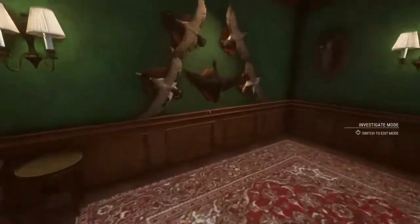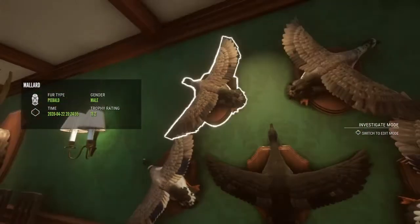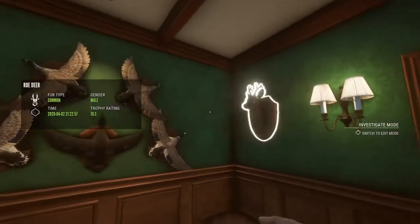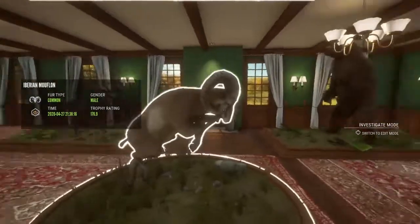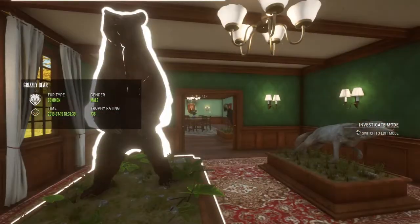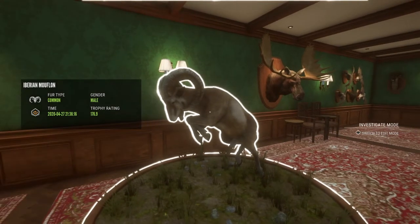Another thing we changed — look at that, a melanistic mallard duck. Common, common, melanistic, and two piebalds. Looks cool to me. And these guys right here just for room filler. But that's pretty much this video done. Hope you enjoyed. Even though it wasn't a diamond, it's still a really nice muflon to have in your lodge. Thanks everybody for watching. Make sure you ring that bell when you subscribe, give it a like, subscribe if you're new, and I'll see you all in the next one.